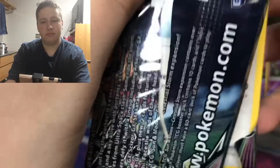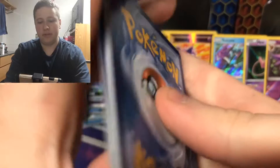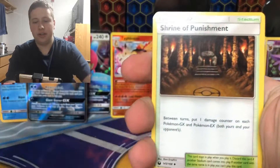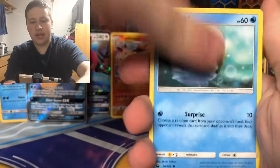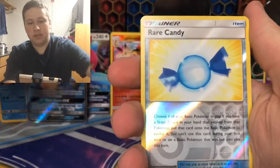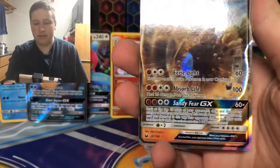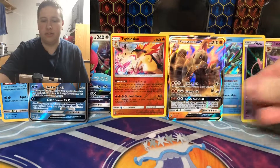Celestial Storm. Oh baby — we have our first Ultra Rare! Sorry to spoil it, but it happened. We have Shiri on the shiny side, Energy, Shrine of Punishment, Acro Bike, Super Scoop Up, Skiddo, Lotad, Seedot, Beldum, Alolan Rattata, Rare Candy, and then we have a Parasect GX. I totally forgot this card was in this set. Parasect GX — I'm putting that on the front cover.